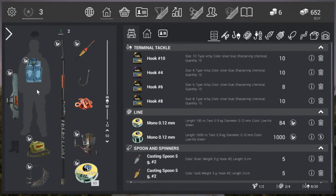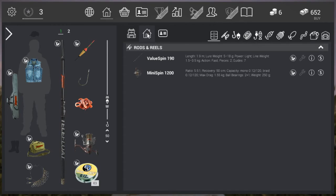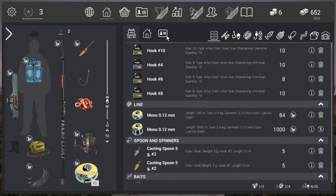Next is the map button, then inventory. The inventory shows what you're currently carrying - your pack and all the different stuff in it. There's also your home storage where you drop everything when your bag is full, and everything you purchase from the store gets dropped there if it can't fit in your bag. Then here we have licenses - the Texas basic license and the basic Missouri license - both unlimited, so they last forever.